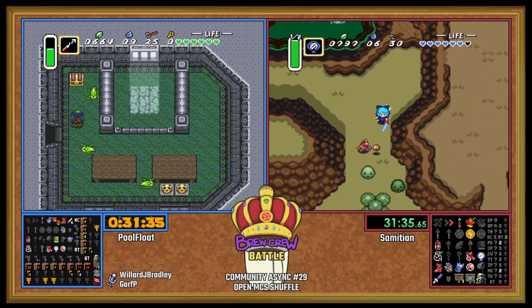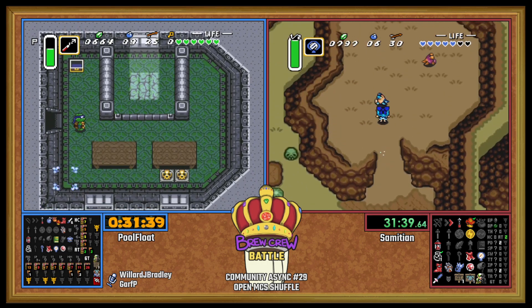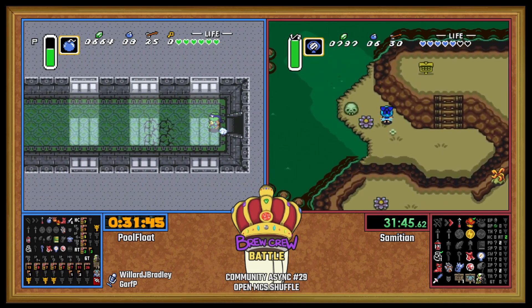My favorite scenario would be going into Ganon's Tower without Somaria and then the key's on Somaria's side, so you gotta go hunt down a Cane of Somaria to actually beat the game. It's always a good experience. PoolFloat picks up a map for Thieves Town and it is a pendant, so this dungeon is a little less important.